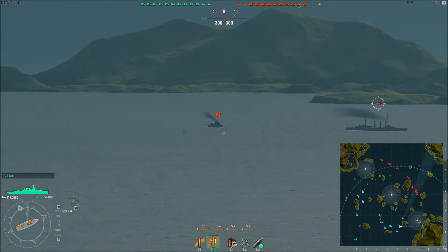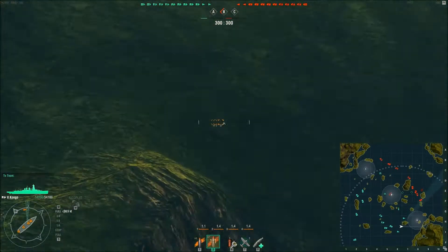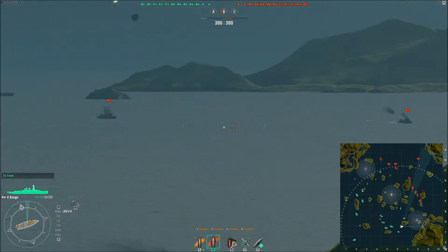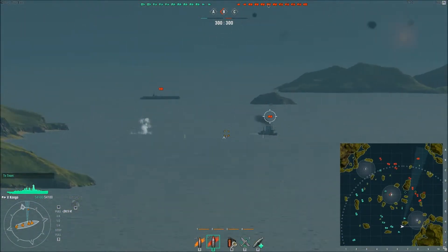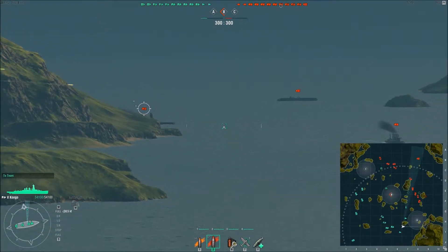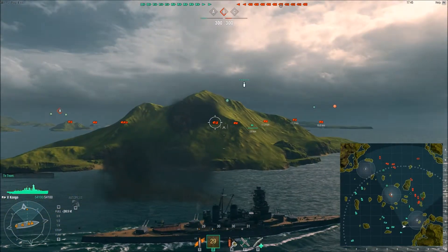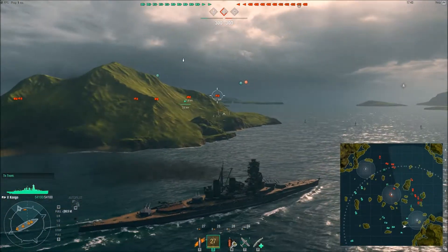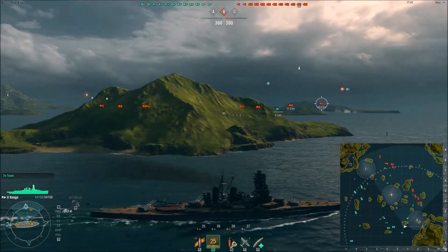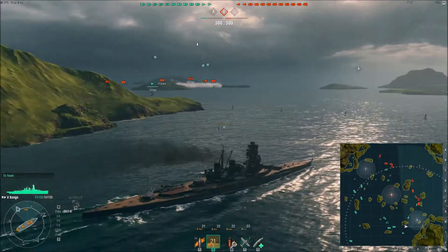Most of the enemy team seems to be going either to A or C. There's somebody in B, which is a destroyer. I fired trying to get that battleship, and all of my shots hit that island because I wasn't paying attention to where I was navigating.